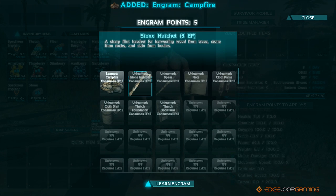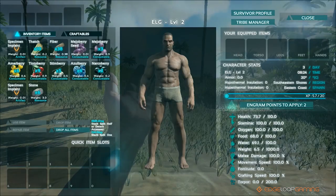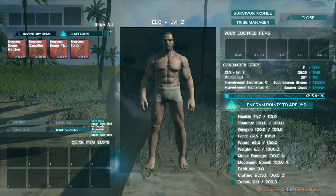I suggest choosing campfire and stone hatchet as they're essential to survival. We need a campfire to cook food and we need a hatchet to gather wood faster.